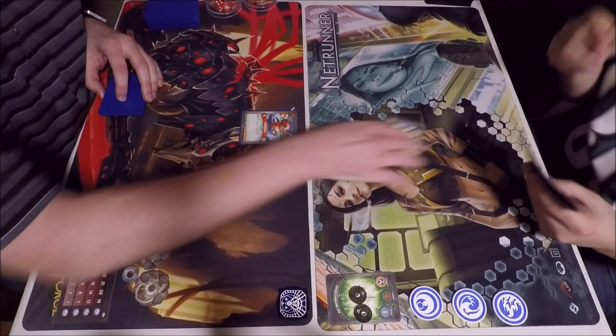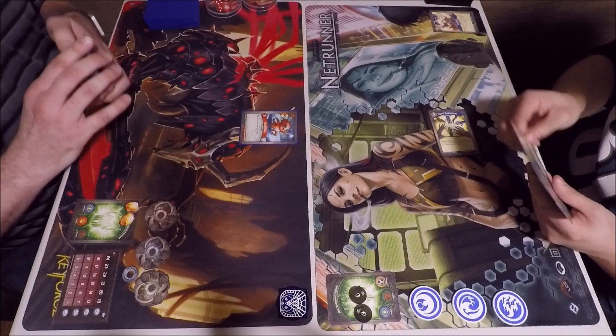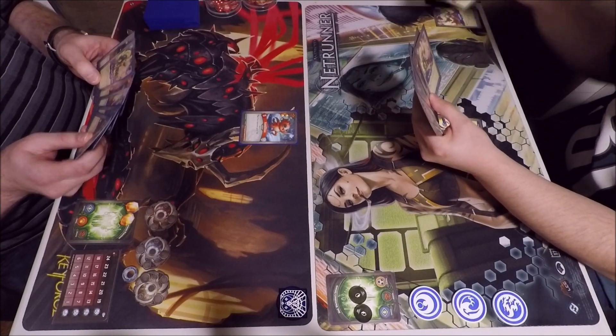On the right side we have Sigil Brotherhood with Alfredo playing Shadows, Untamed, Sanctum. On the left, I'm playing the same deck from the last two videos: Sanctum, Brobnar, and Untamed.